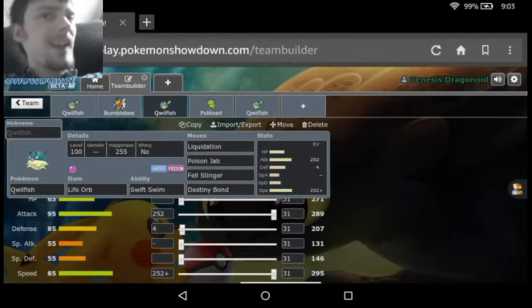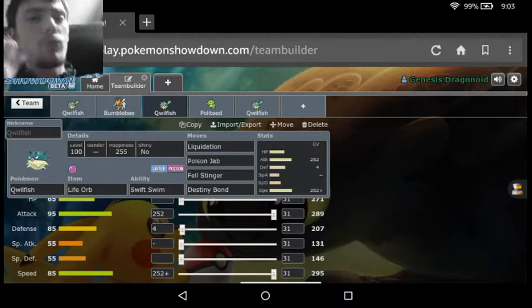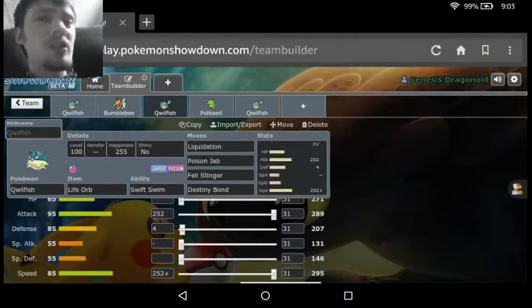And then we have Destiny Bond, just in case we see something we can't take out — we can just go for Destiny Bond and say okay, you're going to take me out but I'm dragging you down with me. Unfortunately Destiny Bond doesn't have priority, which really sucks because it's a move that could benefit so much from priority, but I can understand why they didn't give it priority — because then that would have just made Destiny Bond so overpowered that it would have been illegal on every single Pokemon.